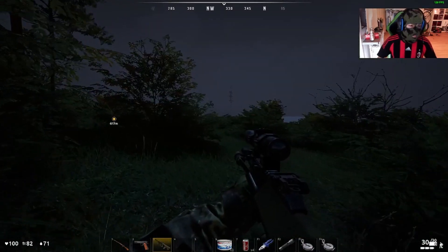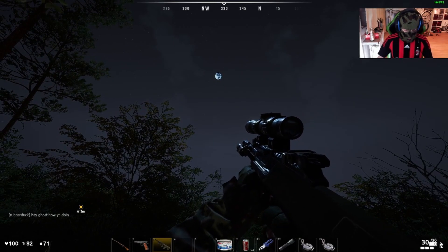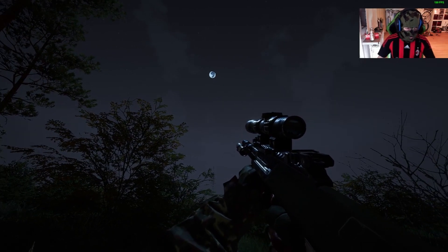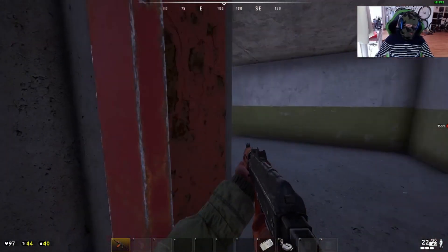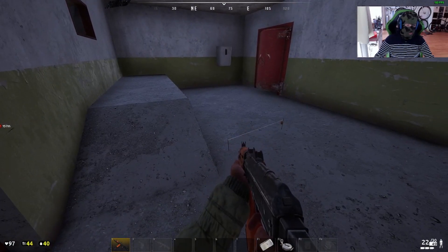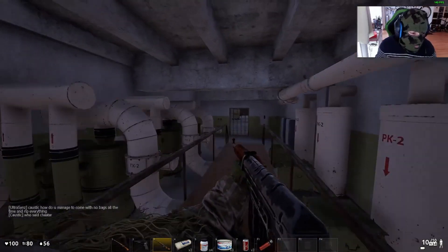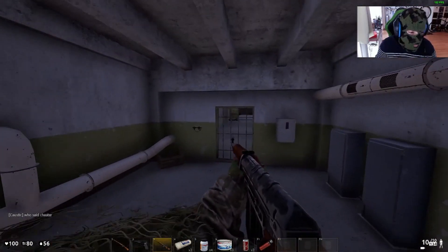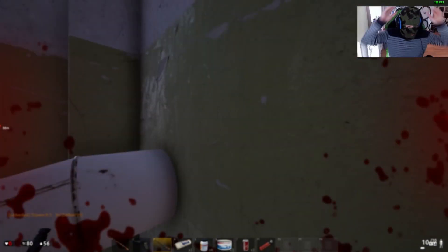Look at this pretty Steyr AUG — it is waiting for nice PvP fights in the bunker. When you enter the bunker, be careful of tripwires. At the moment it's very trendy to place tripwires in the bunker, especially in certain spots.